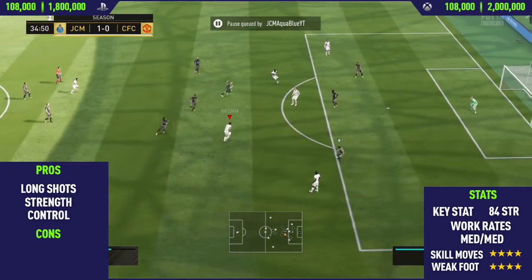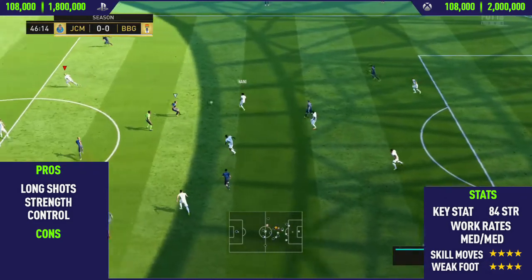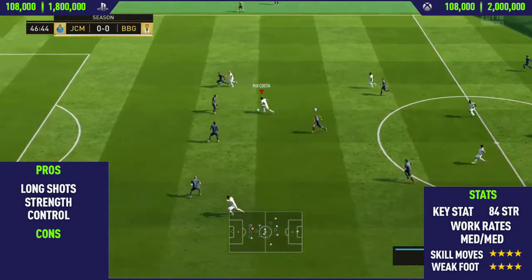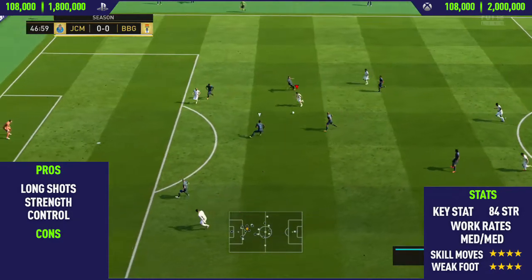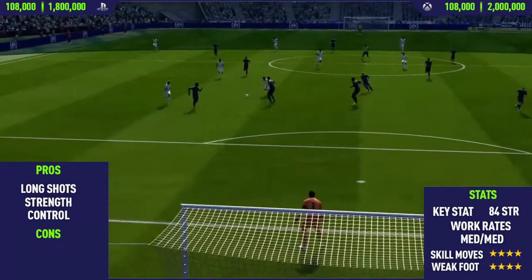He's Portuguese, so you can link him up with Ronaldo and get a strong link. Just like all icon cards, he links up with basically everyone, which is really important especially when creating hybrid squads.